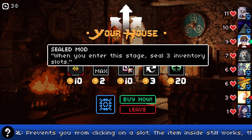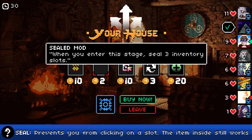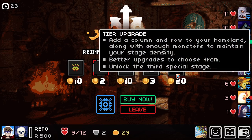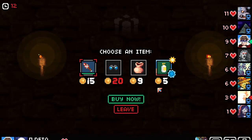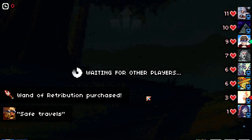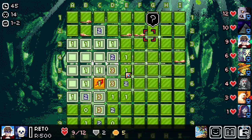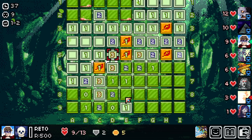Cannot use consumable items. When you enter the stage, seal 3 inventory slots — prevents you from clicking on a slot, but the item still inside works. Cannot use consumable items — you know what, let's say sure. For 100 turns you're immune to burns. Automatically discharged after you take monster damage, killing all visible monsters. Gain a soul for every monster killed — a soul is maximum HP up, so that seems not too shabby.